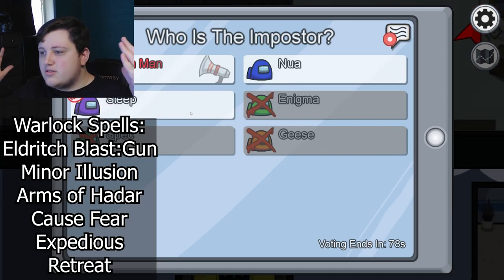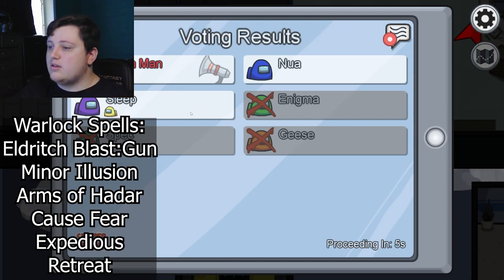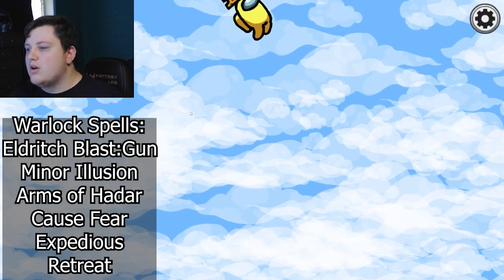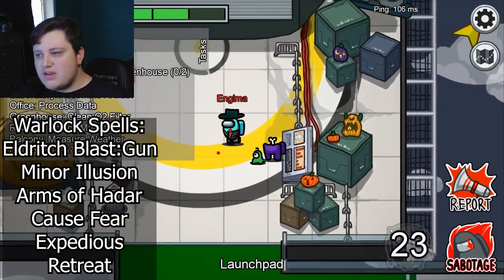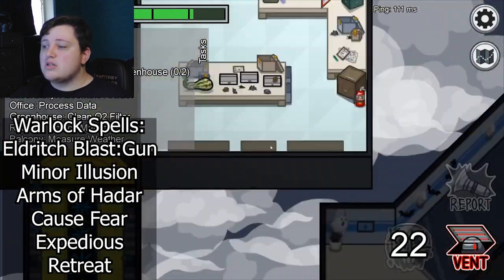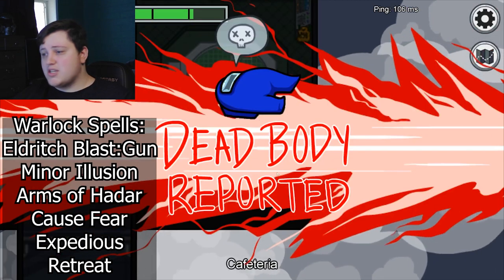Now for Warlock spells — we're going to learn what spells we need to simulate everything. Get Eldritch Blast to simulate the gun — pretty straightforward. Arms of Hadar: you could flavor this to look like that disgusting tongue spear thing. Cause Fear — cause it makes sense. Expeditious Retreat — nothing says GTFO like someone walking towards the body you just killed.